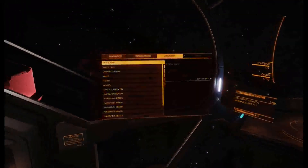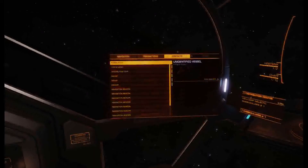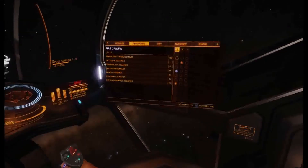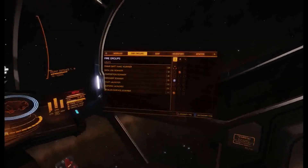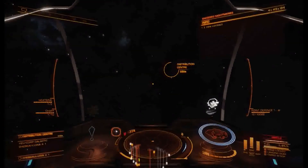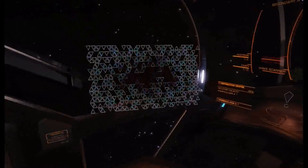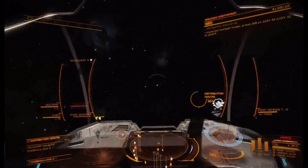Come over here to Contacts and scroll to the bottom — no wakes yet, but that'll change in a minute. Make sure you have a key bind set for your frame shift wake scanner. I'm going to bind that to 2. You have to deploy your hard points. My frame shift wake scanner is engineered with fast scan, so it'll go a bit quicker for me.